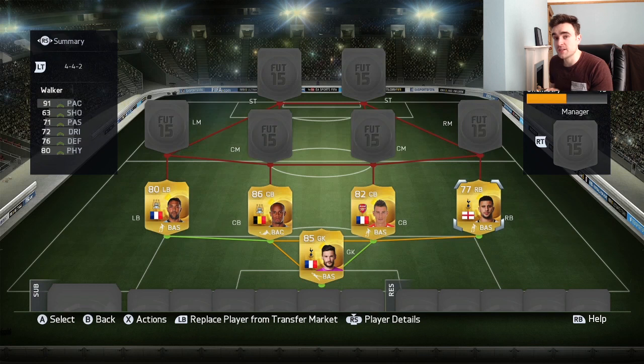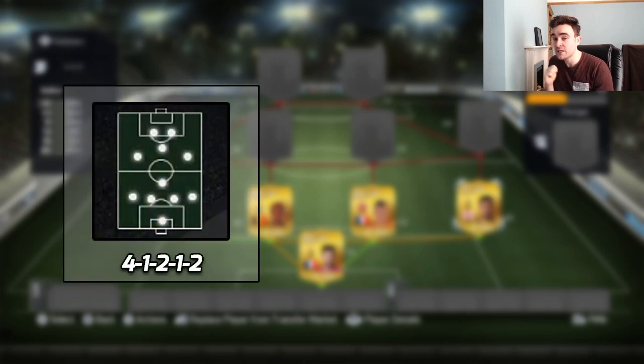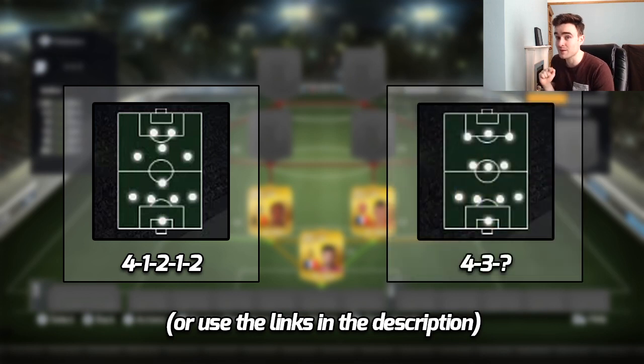So this is where the choice comes in. You guys are going to have two options this time and depending on which one you pick you are going to end up with more options splitting off one of the branches as well. If you like four in midfield you can have a 4-1-2-1-2 squad — click the annotation if you're on computer, or find the link in the description or comments if you're on mobile. Or if you prefer a three-man midfield there is a link there for that as well. So take your choice now — do you want a four-man midfield or a three-man midfield in your ultimate BPL squad?